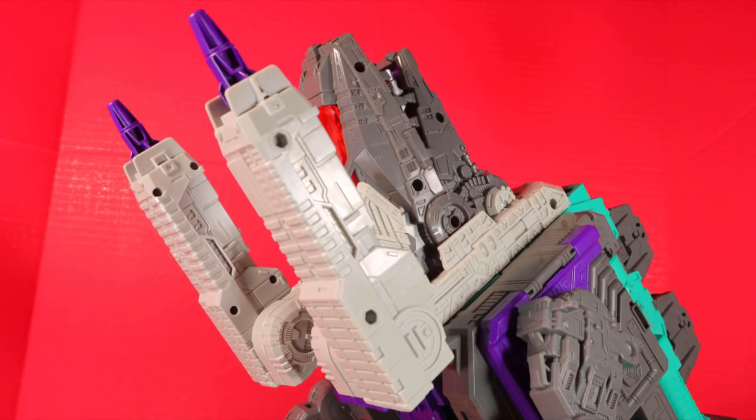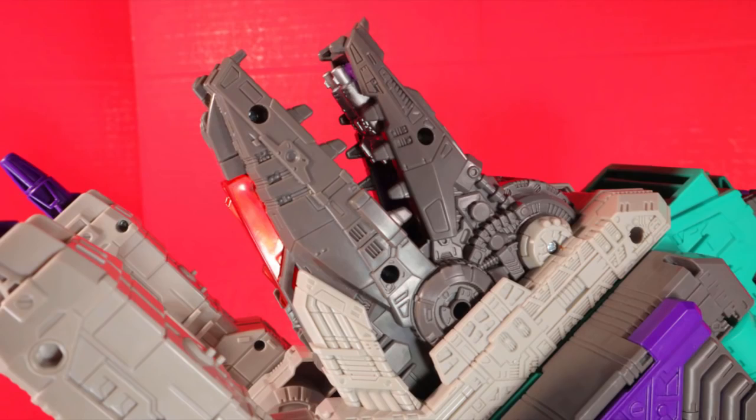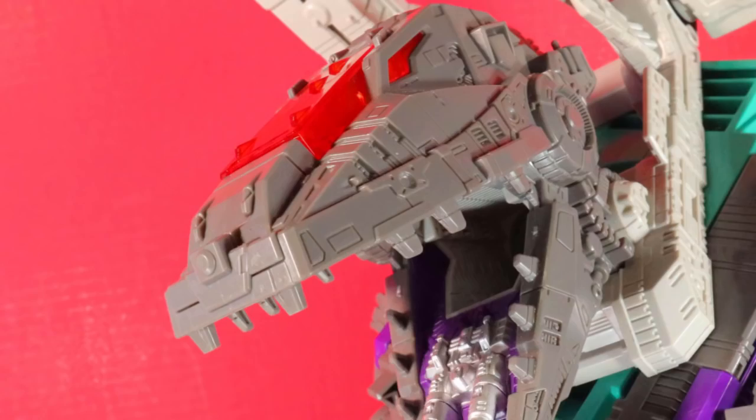Another transformation tip: when the head is folded back going into robot mode, flip the head down then rotate. The head fits into a gap inside, and if you don't do it in that order you could destroy the head and bring shame upon everyone. You hurt this little boy — what's wrong with you?